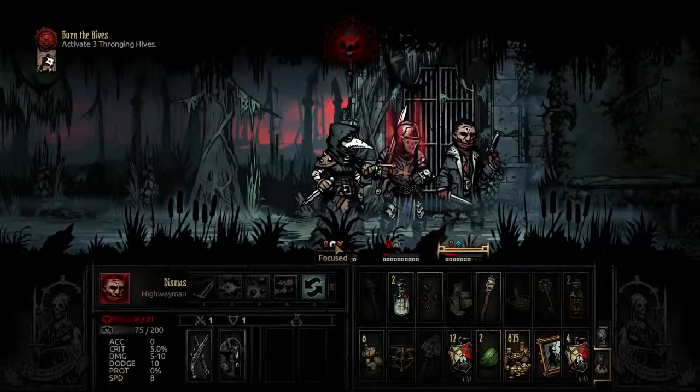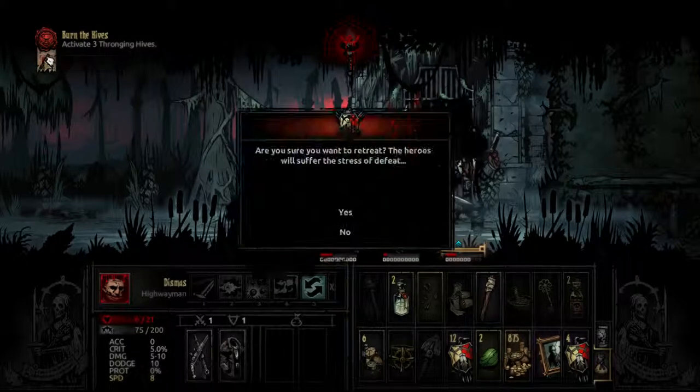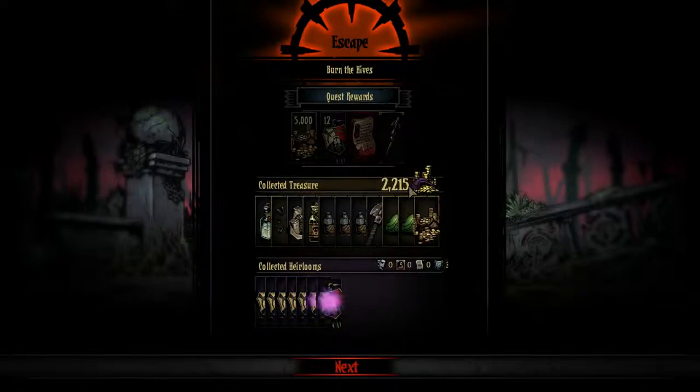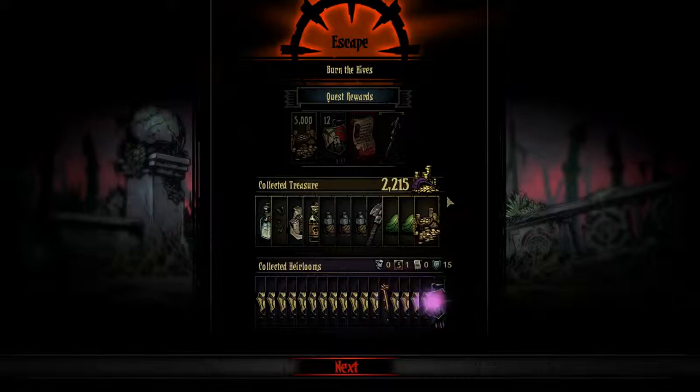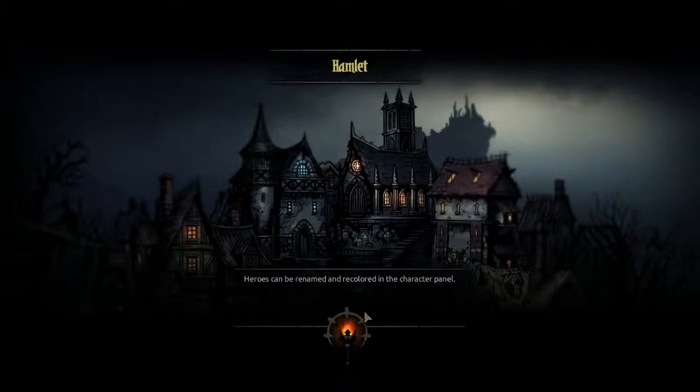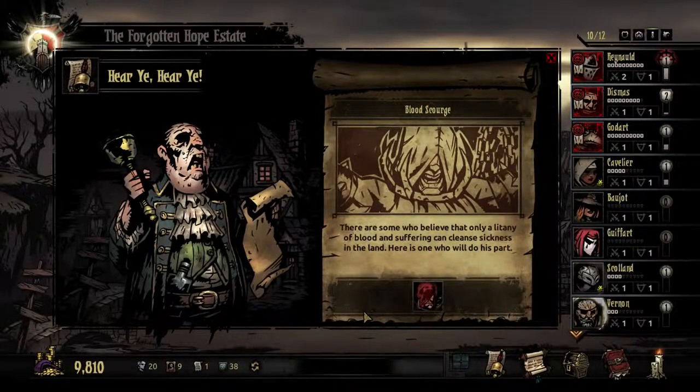Well, at least this resource doesn't get tested anymore. That didn't go well. We did get some treasure I guess, although that was less than what I put in so that's bad. As I said before, I shouldn't have gone in without a proper healer. These two need to be seen to — let's return to town and put these two into treatment and then try again.